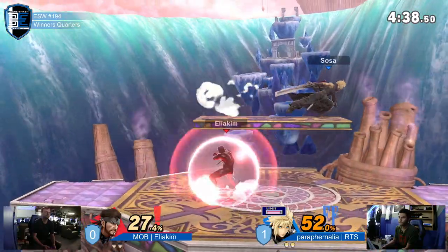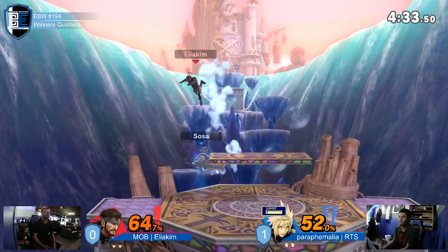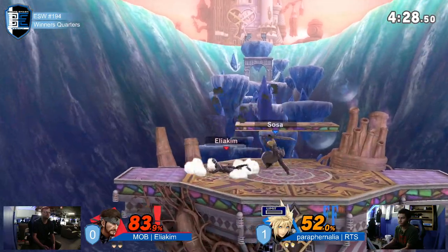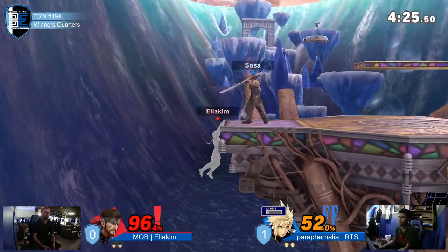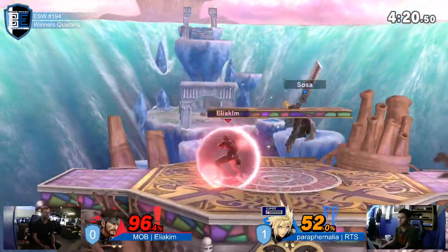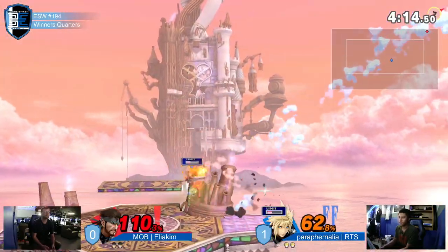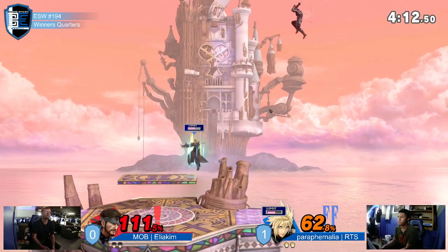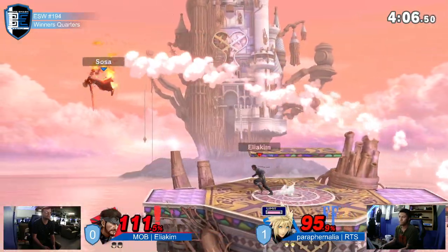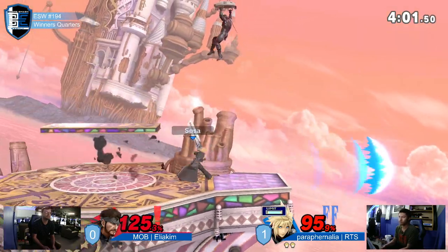Eliakim is still having phenomenal stage control with the grenades, getting solid damage where it matters — just one or two hits every now and then in these neutral interactions. RTS not really being fazed at all by these grenades; he's doing a good job maneuvering his way, utilizing that platform to stay over some of the grenades. Tries to go for that spike and misses unfortunately. Eliakim still walling up with the grenades, working that dash attack — but RTS with a callout on the dash attack, getting a very good response. It might be stock — but Eliakim may turn it around quick. RTS, not fazed at all by the turtle-shelling.